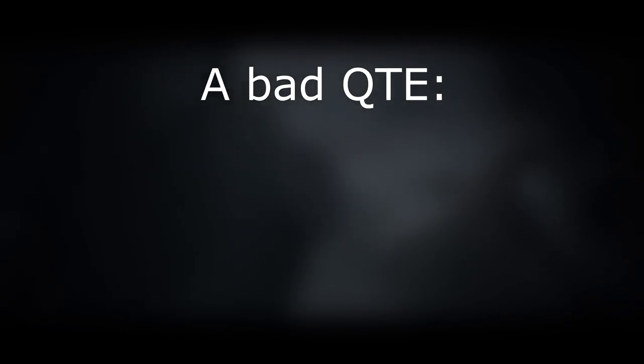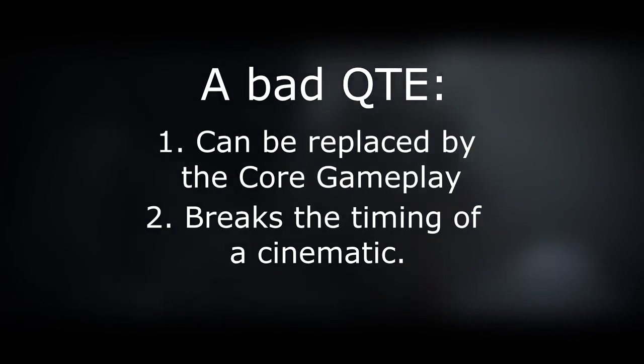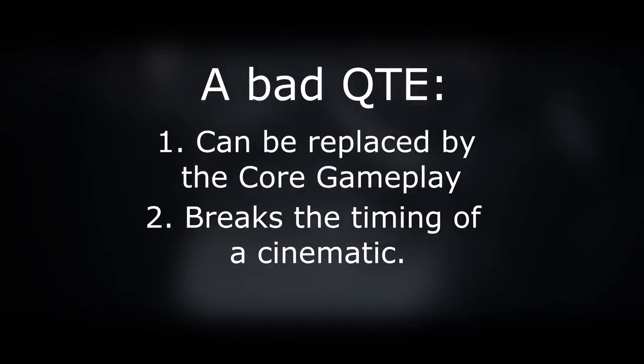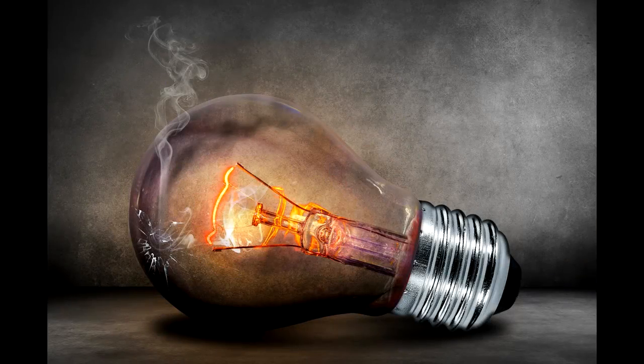Most of the time, when you are given a choice in a cinematic, it isn't really one. QTEs have no consequence beyond hurting the flow of the shots in that case. A bad quick-timer event has straightforward characteristics: it happens either when the developers force a cinematic where regular gameplay would work, or when they try to put gameplay in the middle of a scene that's not tense, epic, or meaningful enough to justify the use of gameplay elements. In general, it is easier to analyze what we do wrong rather than what we do right in design — but strangely enough, I find that it works the other way around with QTEs.